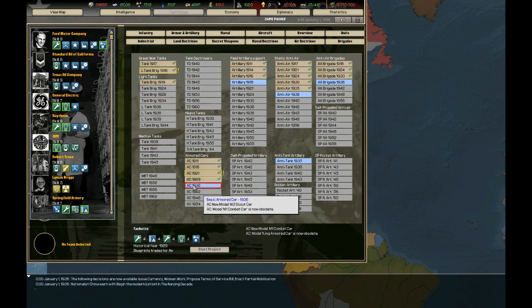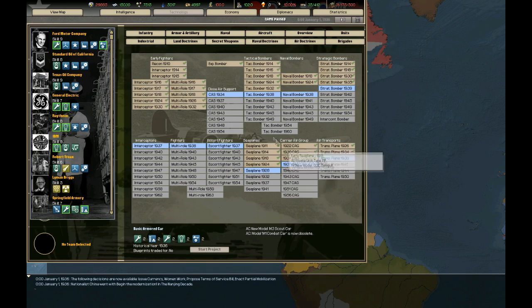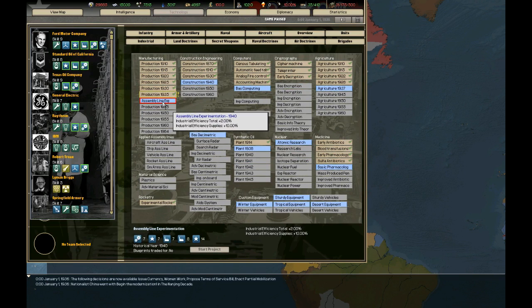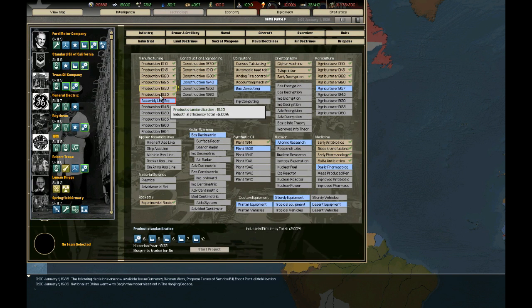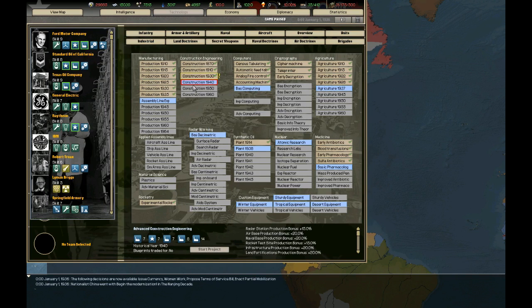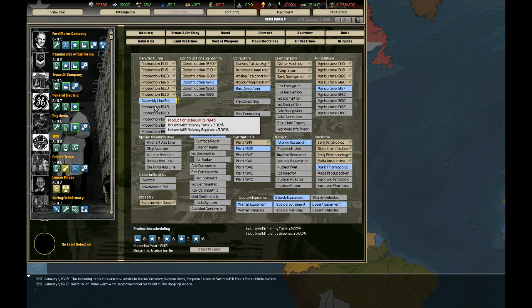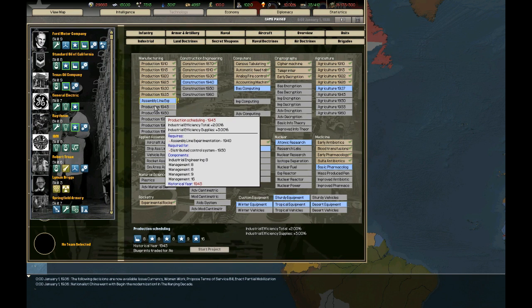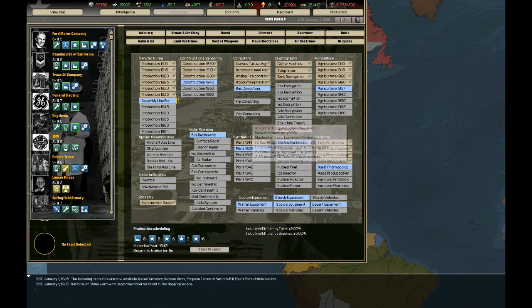Then you have the logistics techs, which increase something called the TC modifier — transport capacity — which is tied to exactly how much you can transport around, basically given by your infrastructure. It affects your ability to use heavier units like mechanized infantry, armor, et cetera, and also in general to supply your troops. There's armor and artillery, which is a fusion of both the armor and artillery trees. You also have armored car brigades, which in Hearts of Iron 4 are not present. Then you have aircraft, pretty much the same. Industrial has the production techs and construction techs, giving production bonuses and construction bonuses. They don't work with building slots — there are no building slots in Hearts of Iron 2.